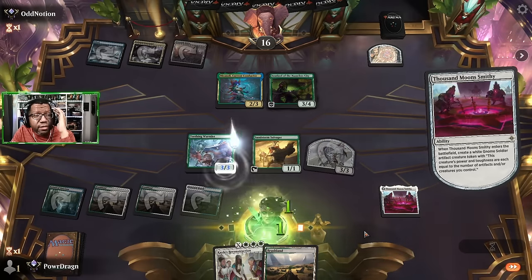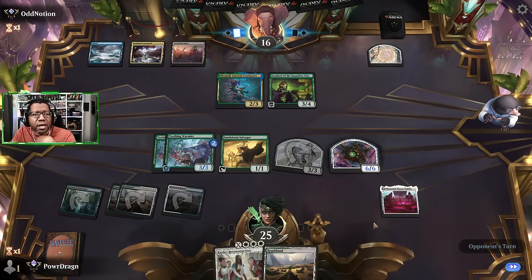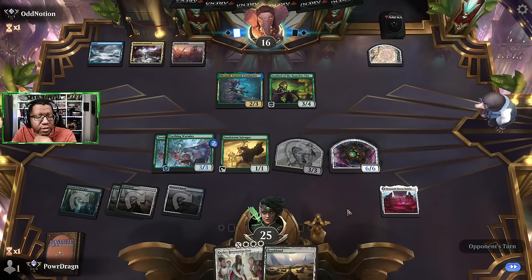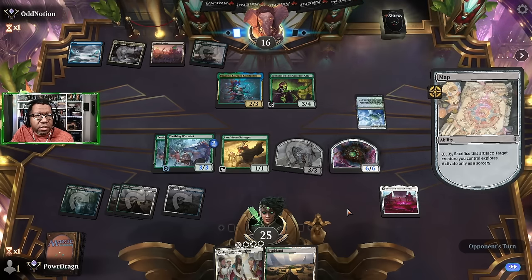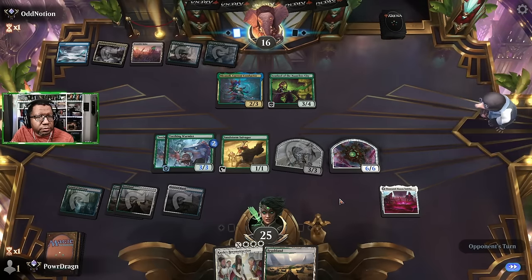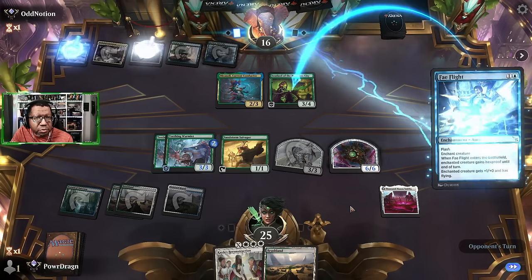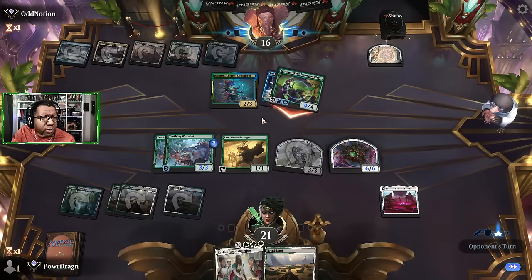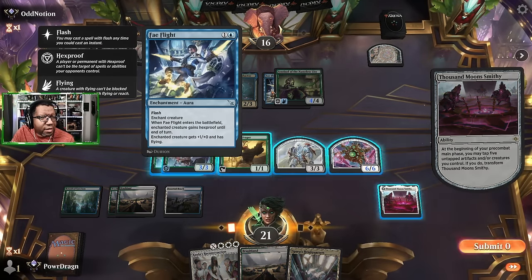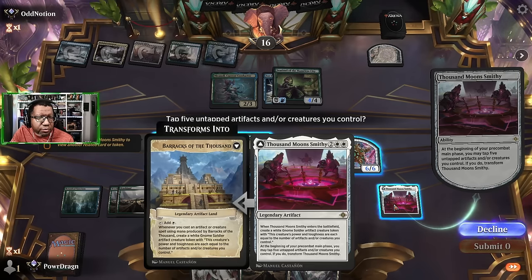Wait, this would have made another artifact — I could have attacked with death touch creatures. I totally forgot that the Smithy itself is also an artifact, which is pretty key. That was a bad decision on my part — I would have given up a Wormlet to get rid of the Nameless City. Next turn we could fire this off possibly for two, putting two things into play. It's flying and hexproof.